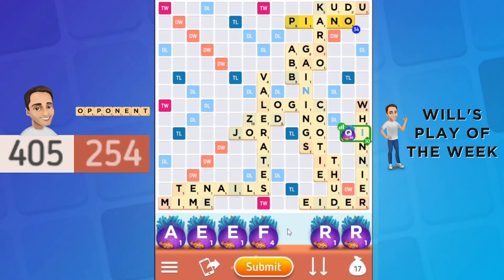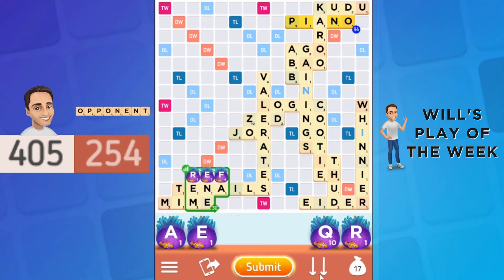However, if I only had another I to go with my Q, I could play Chi for 63 points instead — a huge increase. I even have a decent play elsewhere on the board, Ref, which scores 30 points and keeps my Q for next turn.